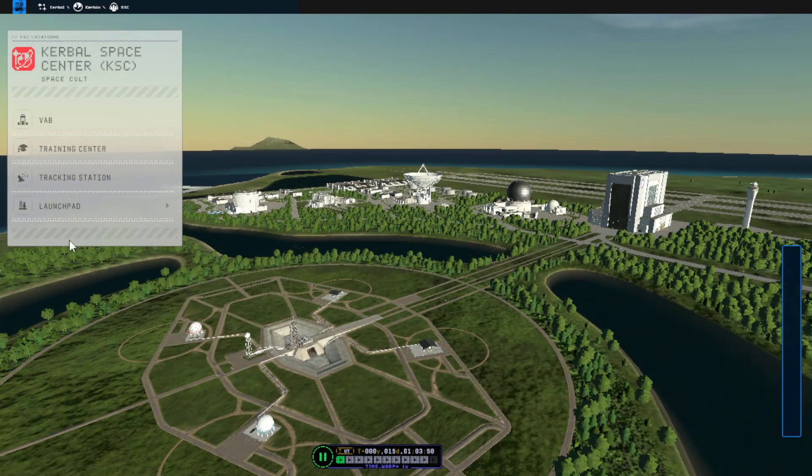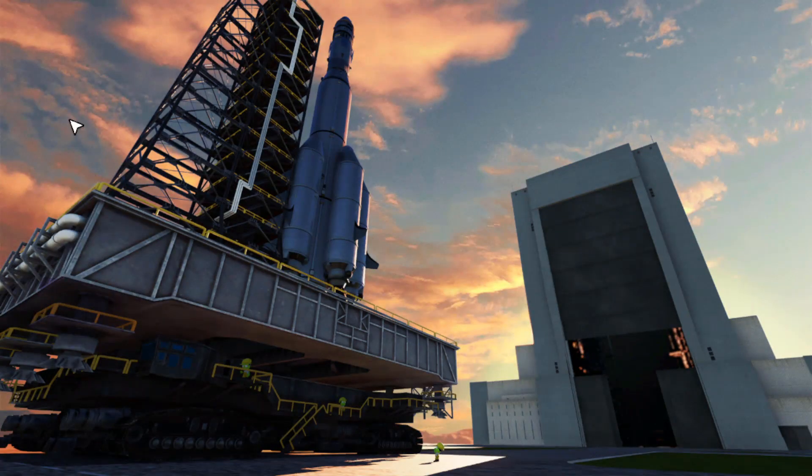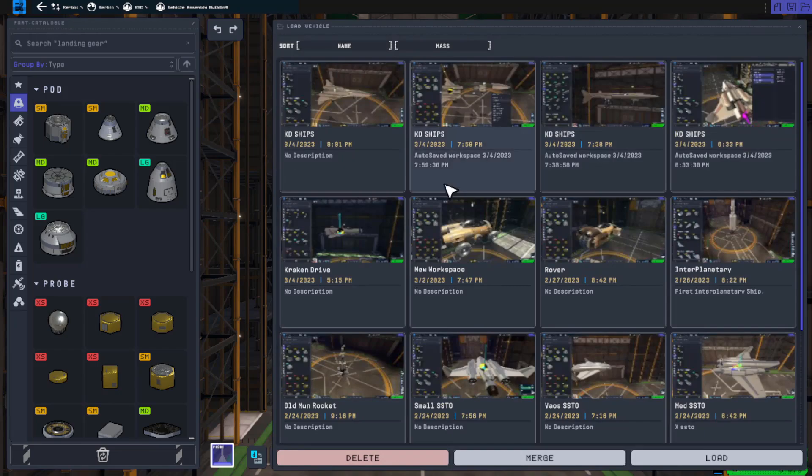And for today, I finally managed to get a 36-ton payload to orbit using a medium-sized rocket SSTO. And let me tell you, it was a journey.